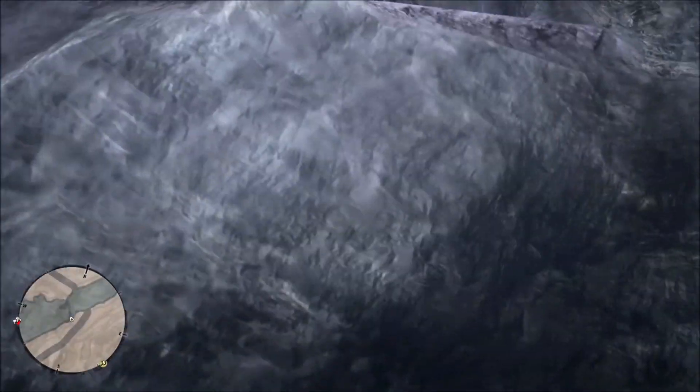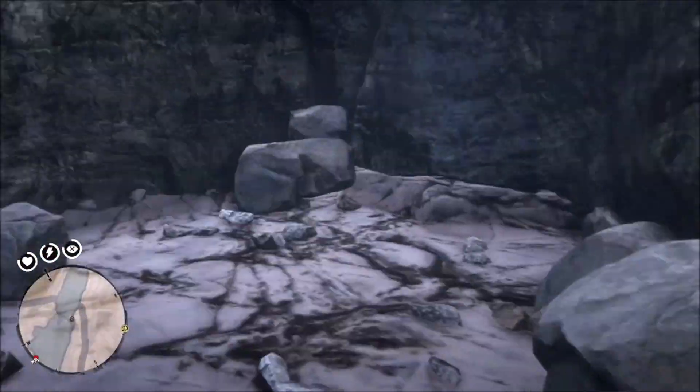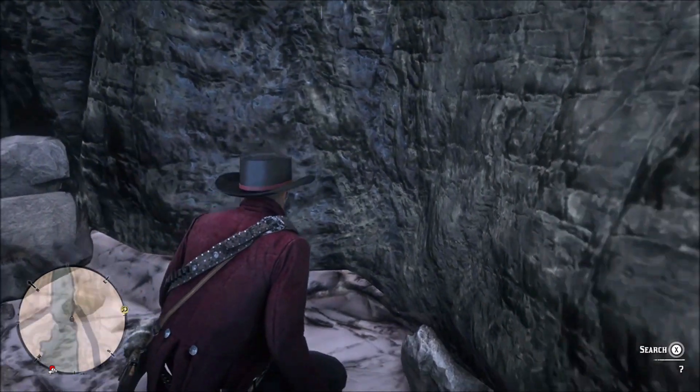When we go through the water, all we see is a ledge that you can climb up onto. It's not a deep cave, just a small little alcove underneath the waterfall. Search here and you'll find the second High Stakes Treasure Map.